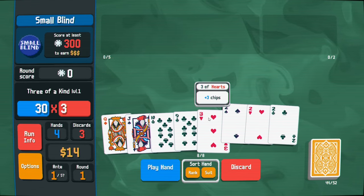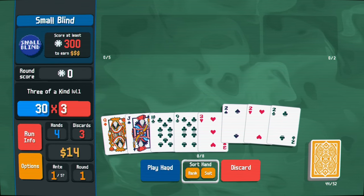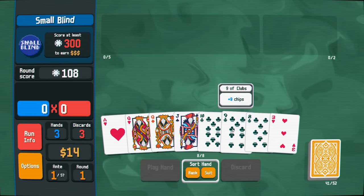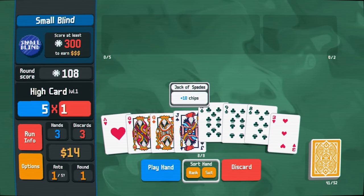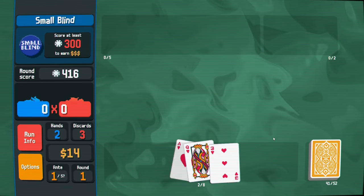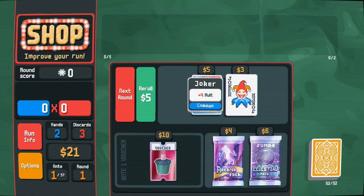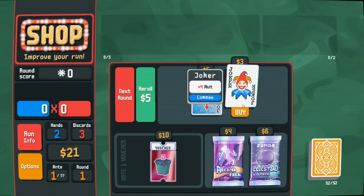Decent warm-up round to get an idea for the game. We have three of a kind - we can play that for our first hand here. It's not going to do too much, gets us about one third of the way. This hand is kind of good - might just get us done. Easy straight! We get some interest because of the ten dollars we start with. We already start with quite a lot of money and this four multiplier starts us off in a good run.